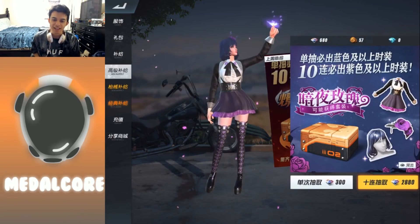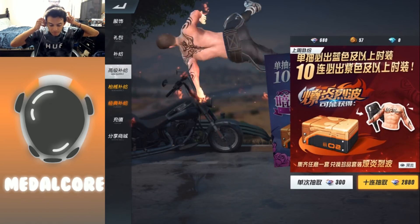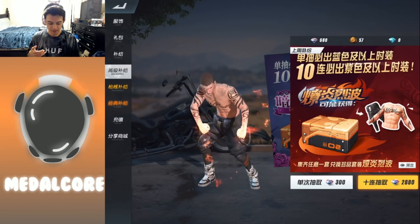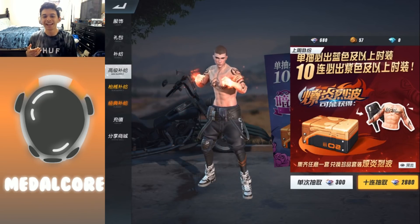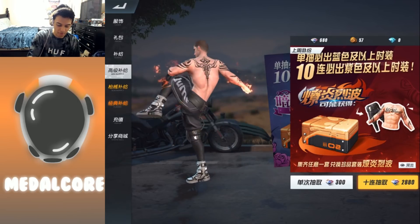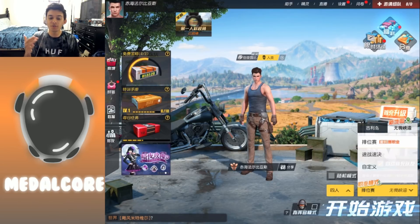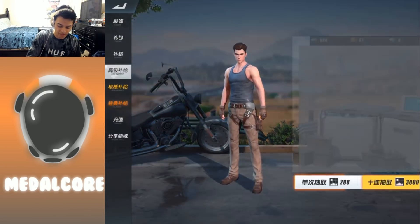Look how awesome that looks, that looks really really good. They also have this one — wow that's really loud — it's an animated skin that you can actually get. You can use those special diamonds in order to purchase those.